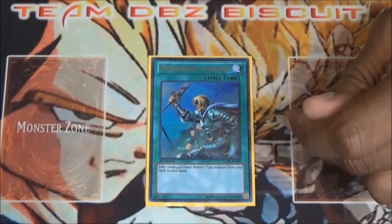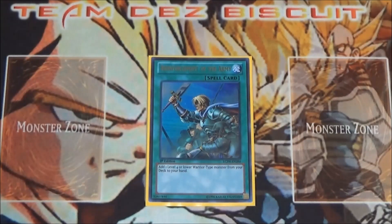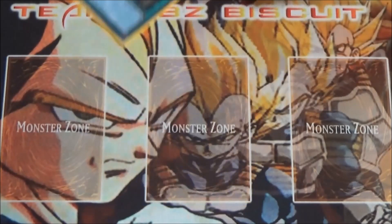For the spell cards, I'm running one Reinforcement of the Army — to get that squire to hand as fast as possible, get the ball going, get the tribute summons for the monarchs, and keep the plays going.